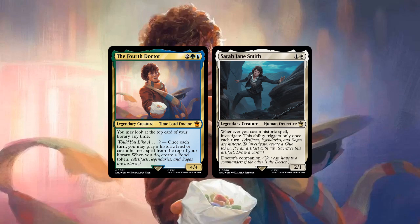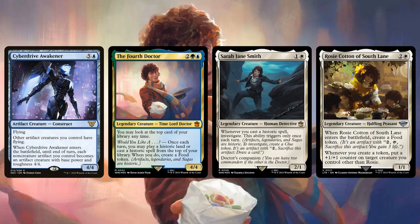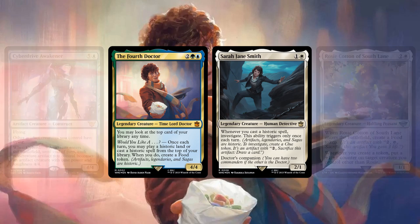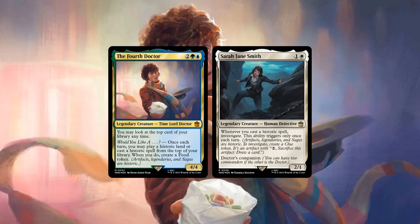We'll also be expanding the number of ways we can take advantage of artifact tokens, ranging from additional ways to use them to generate value, to more ways to weaponize them to bring down our opponents. After adding even more sources of artifact token creation, we'll be left with a build that can generate an insane amount of value and board presence worthy of the longest lasting doctor of the franchise.